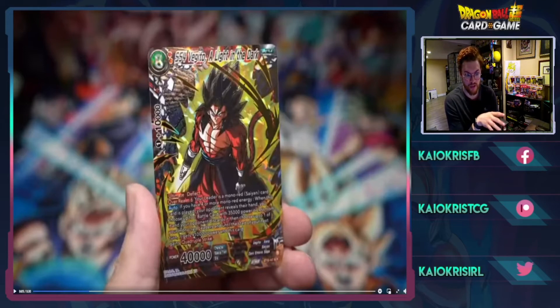You can play it for Overrealm if your leader is a mono red Saiyan card. Auto: if you have four or more mono red energy when this card is played, your opponent reveals their hand, you choose up to one of your opponent's battle cards with 35K power or less and your opponent discards it. Then choose up to one of your mono red leaders — until the start of your next turn it gets plus 10K, and this card gains quadruple strike for the turn.